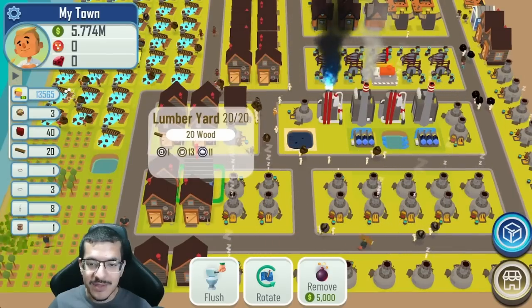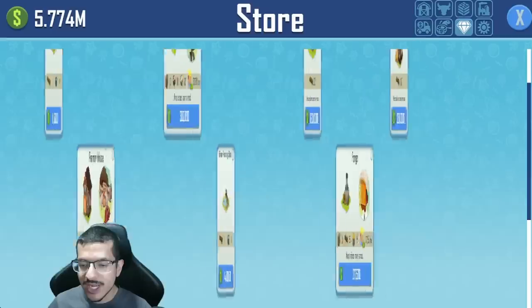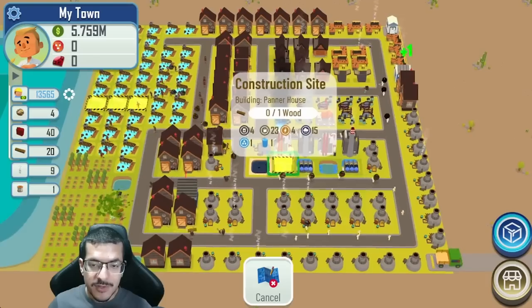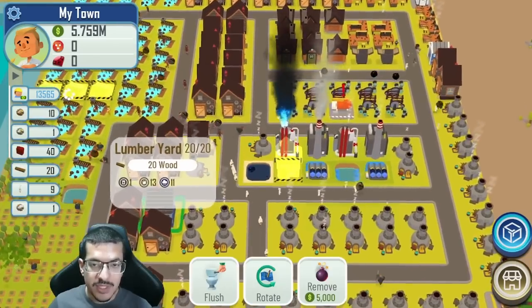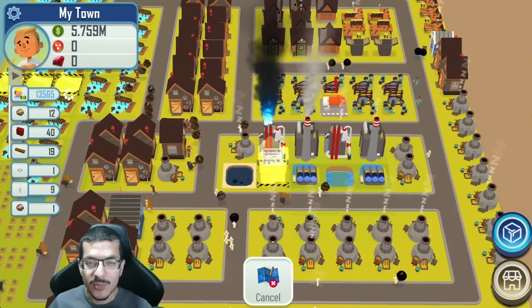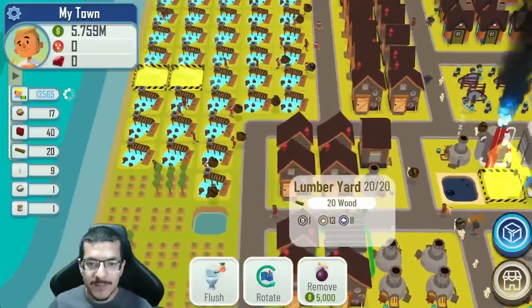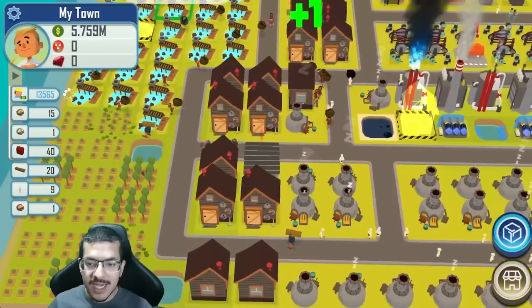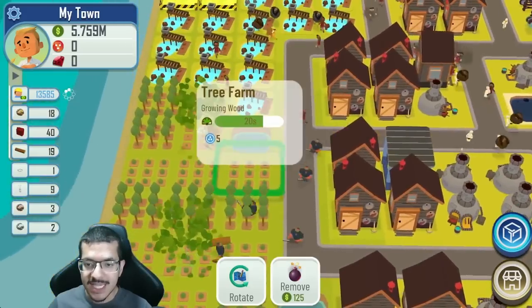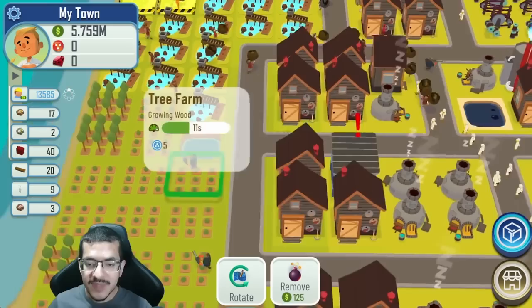I'm also not planning on making any more lumber so I'm going to get rid of the lumber mill. I could make a forge there but it's easier to just build a panner house since it's much easier to build. If you want a forge you'd need to have five lumber saved before getting rid of the lumber mill. If you ever decide you need lumber again you'll have to remove whatever building you put there and put the lumber mill back — that's why I like having a small building like a panner house in that spot, something easy to replace.